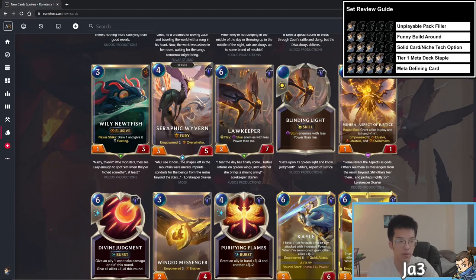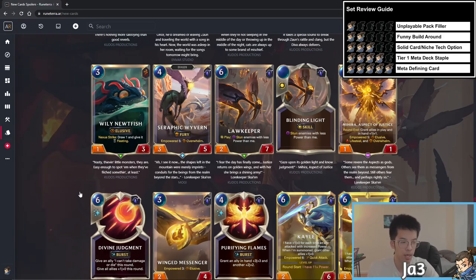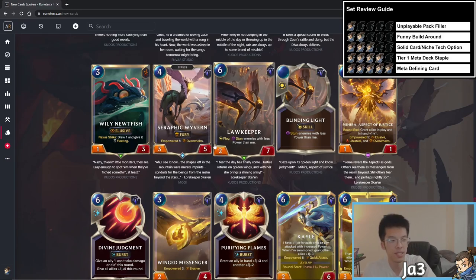Finally, Kale cards. Seraphic Wyvern — four mana 3/5 dragon with Fury — empowered five: overwhelm. I think this one is pretty decent because it has Fury and can grow by itself: it kills two units and gains overwhelm, all on a 3/5 stat line which is very strong. You can buff it to trigger the overwhelm, and unlike a 4/4 the 3/5 is much stronger defensively. The downside is that if your opponent plays Troll Chant, it doesn't get overwhelm — funny play-around. Overall 3.5 stars.